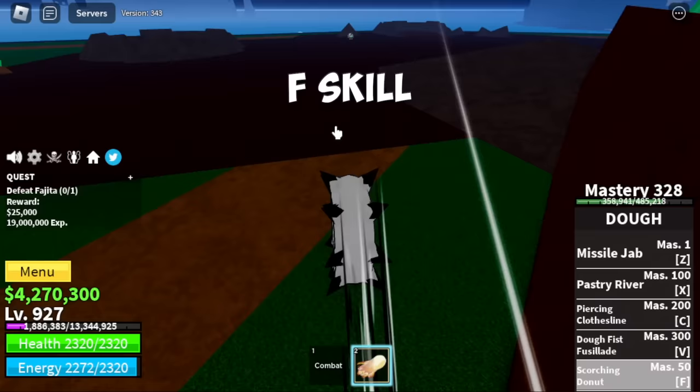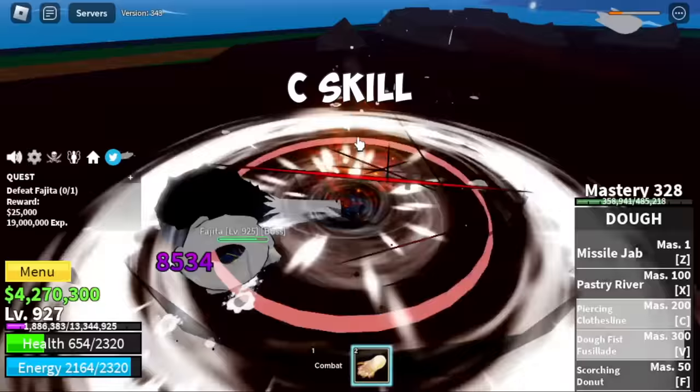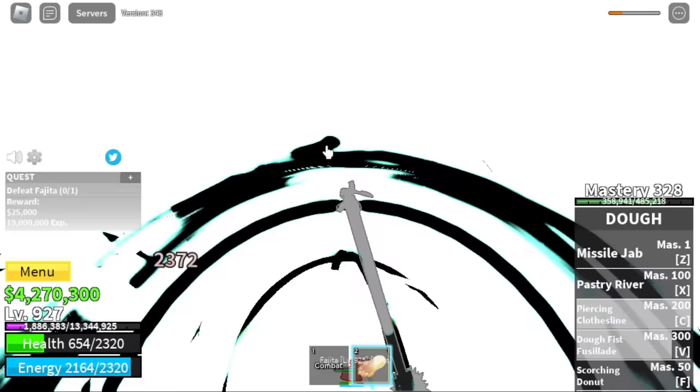This is the awakened F skill. You will also have an M1 left click once awakened. This is the V skill — check that out, it's really good, a game changer. The C skill looks like it has Conqueror's Haki — really good guys.